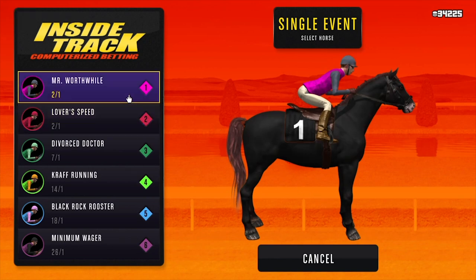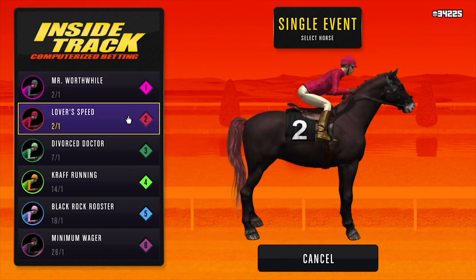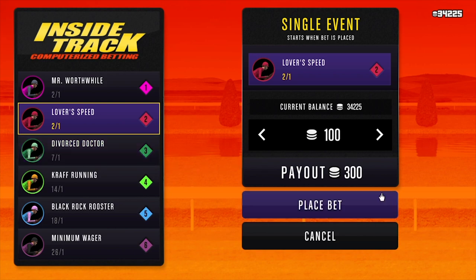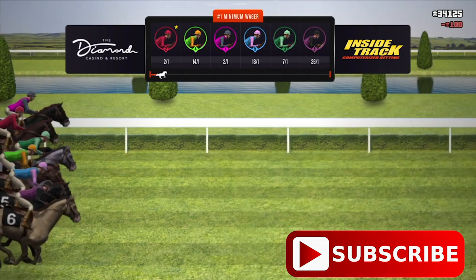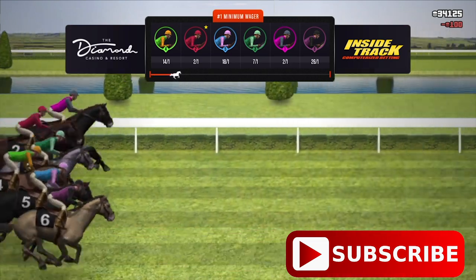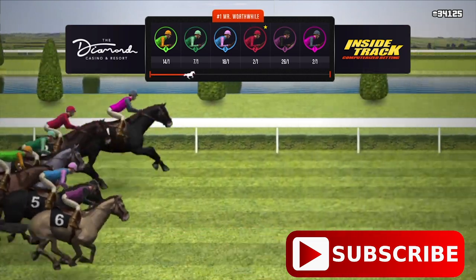How this glitch works is it's basically acting like you're only betting a hundred dollars, but in reality you're betting the maximum amount which is ten thousand dollars. So I'm gonna do this one again — I'm just gonna choose a horse; it doesn't really matter what horse you choose, but your horse has to win the race.